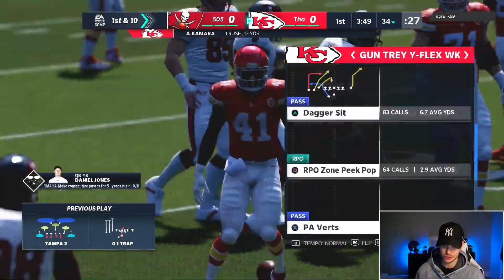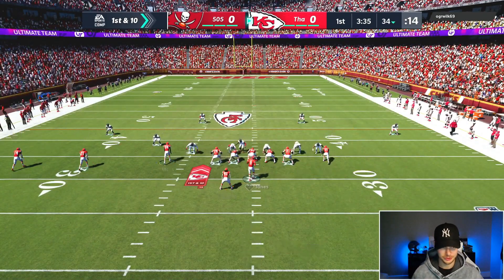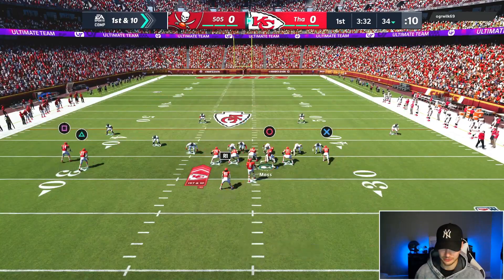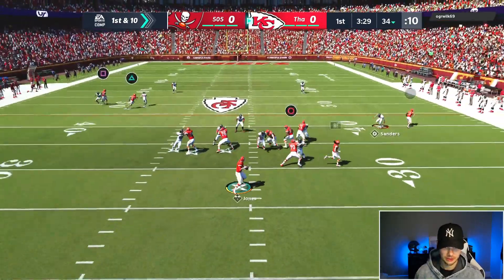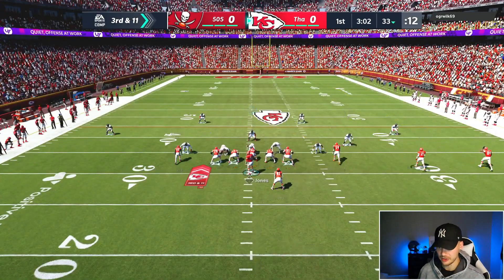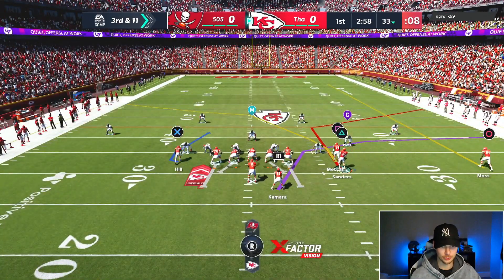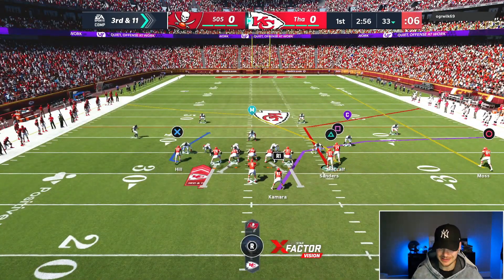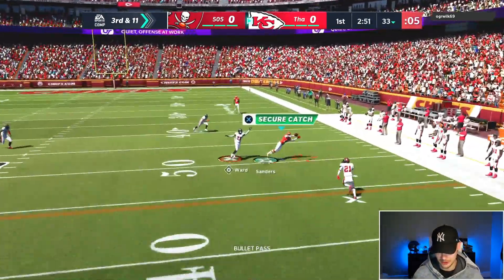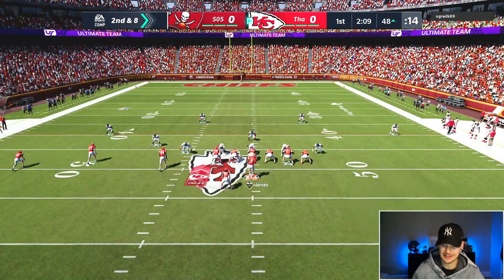He's in Tampa 2, so I'm going to come out in this PA Verts play — it's a really good Cover 2 beater out on the left side. He's running Cover 2 again, let's see — wasn't there, just check it down. Third and 11. We have a high-low read on the right side and that backside Hill route where he chips and releases, which I really like. Man coverage — fire that into Deion. He's playing a lot of Cover 2 with his middle slot corner in man coverage.